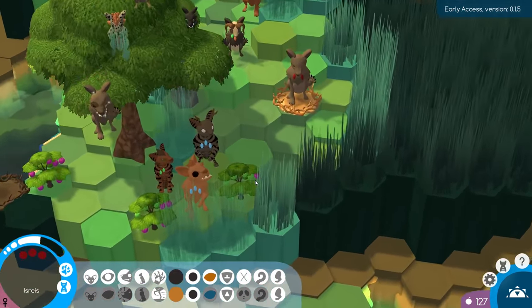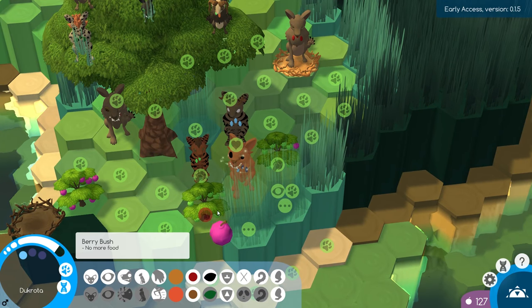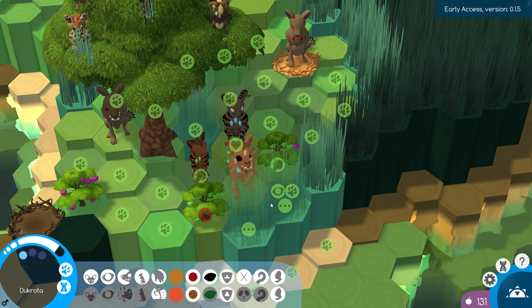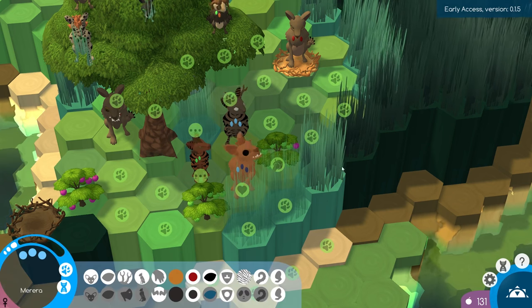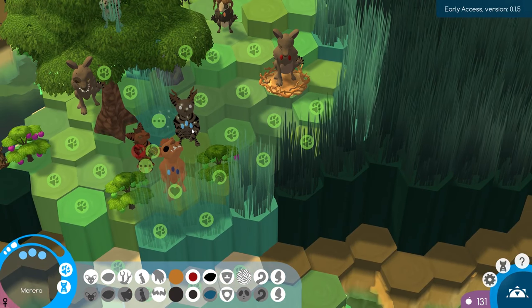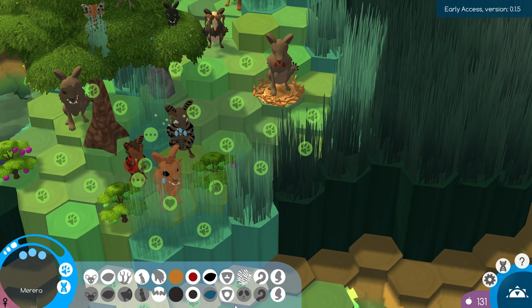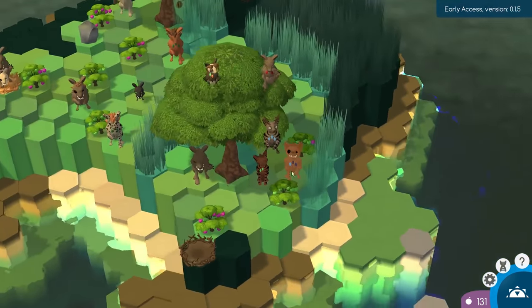That was almost a very bad situation with that carnivore, but they managed to get there in time. Duke Rhoda can pick up these — he is getting very close to the end of his life too. I wonder if we can possibly breed anyone else with him. We want to keep the berry paws in our lines, and we want to make sure we bring some collectors, some warriors, and even some scouts over to the next island. The berry paws are very essential. I guess Marira is probably going to be like the mother of that entire line as we continue on.